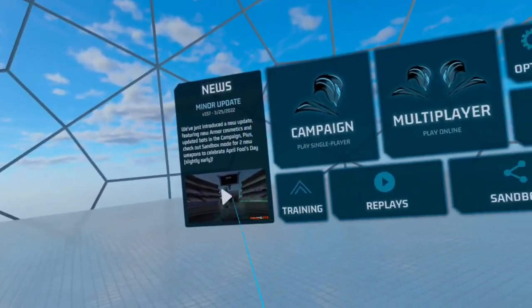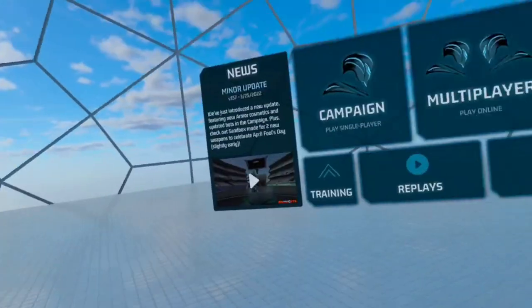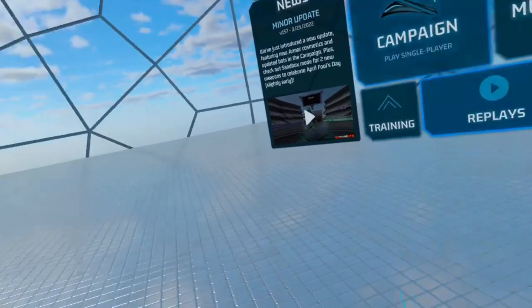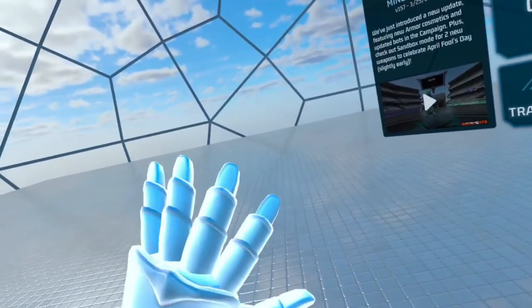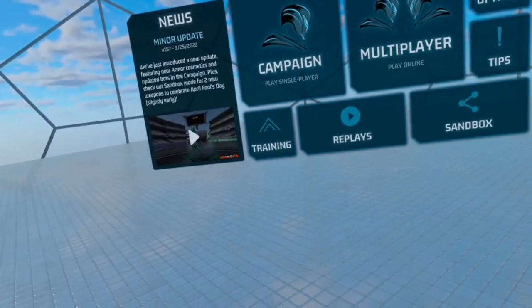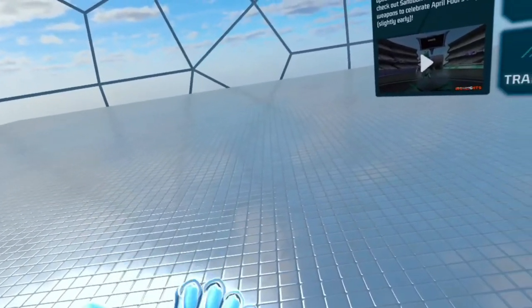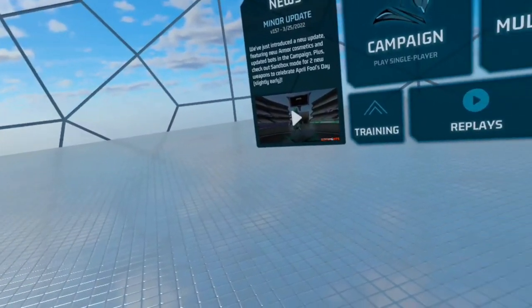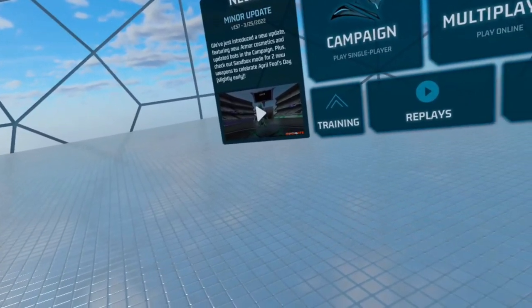Hey guys, what's up, this is Alia and it's an honor to serve the king. Today we're gonna discuss a few things — I have a surprise for you guys. I'm gonna show you how to unlock the secret helmet. Iron Lights is doing a cross promotion with 2MD Football, which is a VR game on the Quest — you can check that out.